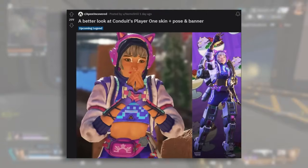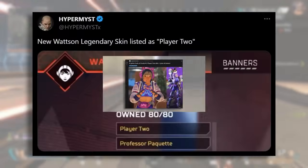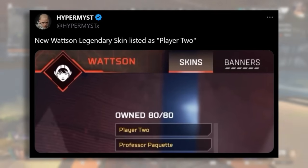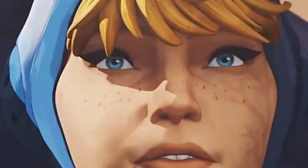We do know she's going to get a skin called Player 1, and weirdly enough a few people spotted in the Season 19 gameplay a Wattson skin called Player 2 — so there's potential for kind of matching skins for Wattson and Conduit, which would really work because both of them have those lightning scars.